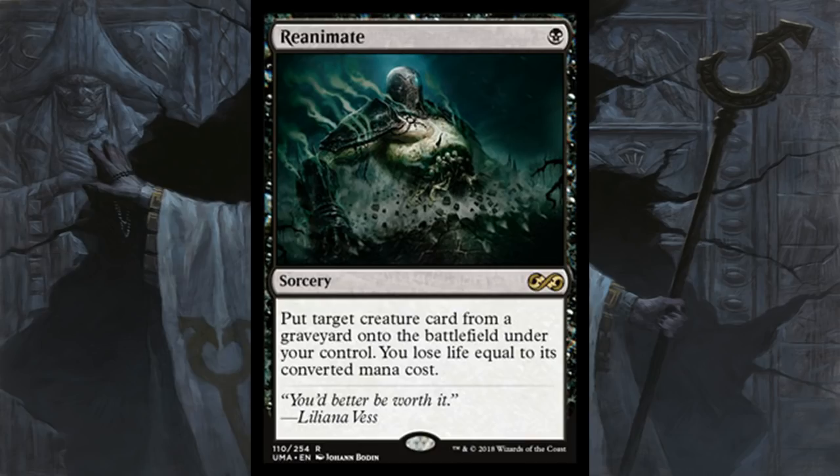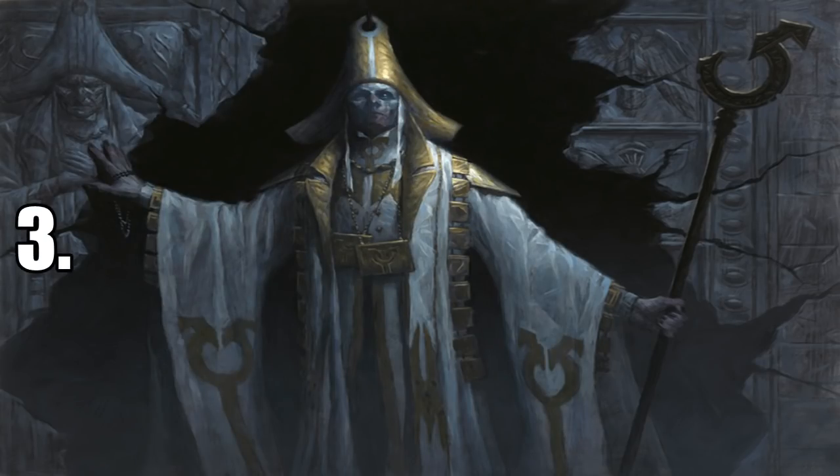Number 4 is Reanimate. This card has been reprinted before, but not in recent memory, so it's definitely overdue. Super efficient cards are usually better — for one mana you get pretty much any creature from the graveyard to the battlefield. You do lose life equal to its casting cost, which could be a brick wall late game, but the efficiency is incredible. For one mana you could get a ten-mana creature from any graveyard — not just yours, but your opponents' as well. It's an incredibly powerful card that shows the power black has in the format.